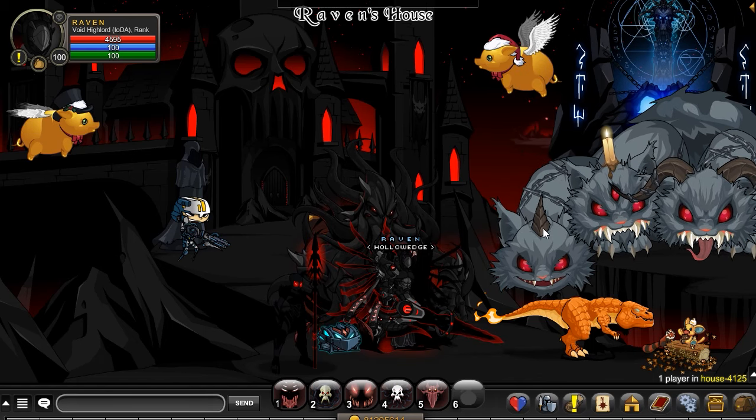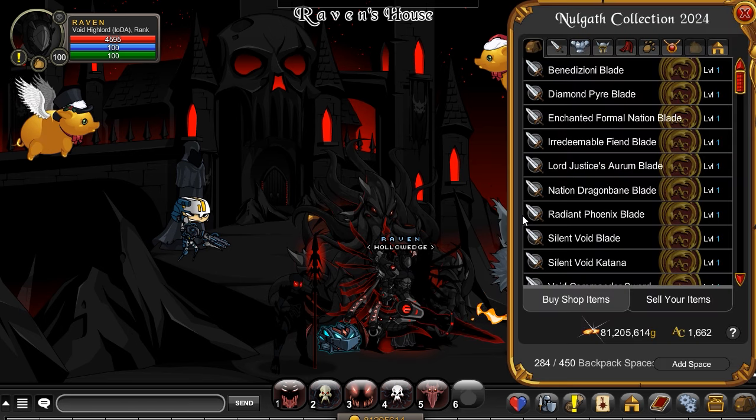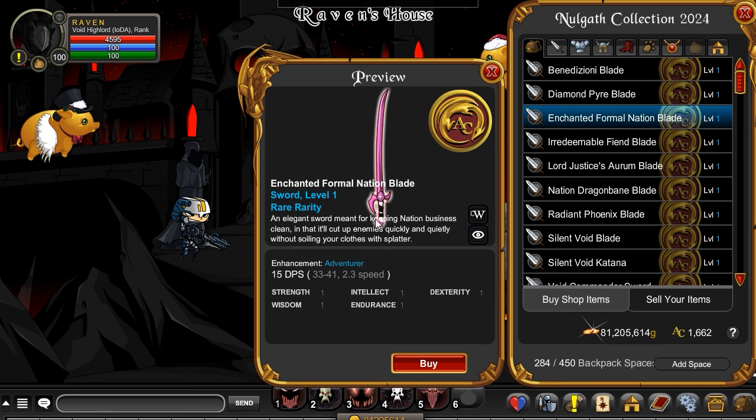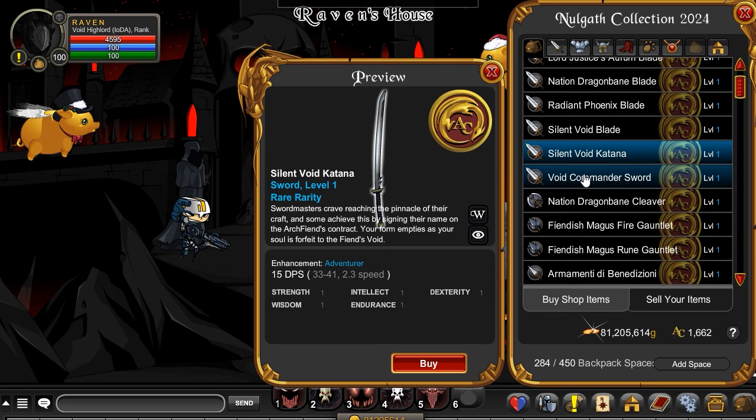Welcome back to another AQ World video, checking out the newest additions to the 2024 Nalgath Collection. Here's one of the new Diamond Pyre Blades — that looks so good. This is another new one as well. Got the Silent Void Blade as well as the Katana right there.